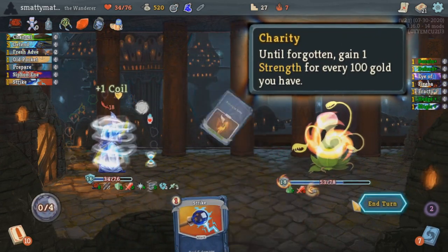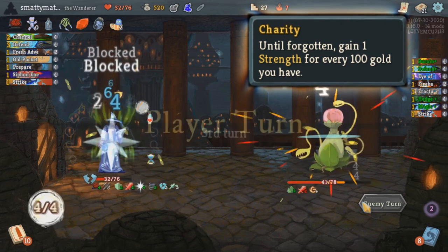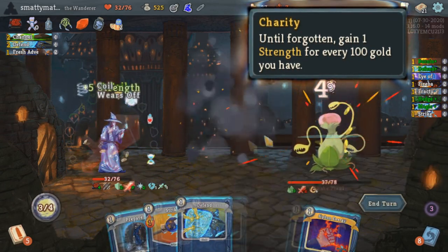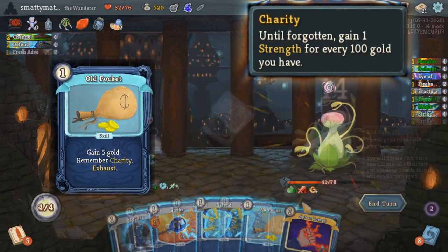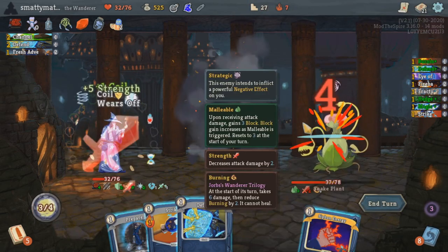Charity's passive effect gets you 1 strength for every 100 gold you're carrying. You can hoard a ton of gold through events, relics, and cards to make this really powerful. This can be remembered with a card like Old Pocket that gets you 5 gold and then remembers Charity. The upgraded version of that will instantly give you clarity.